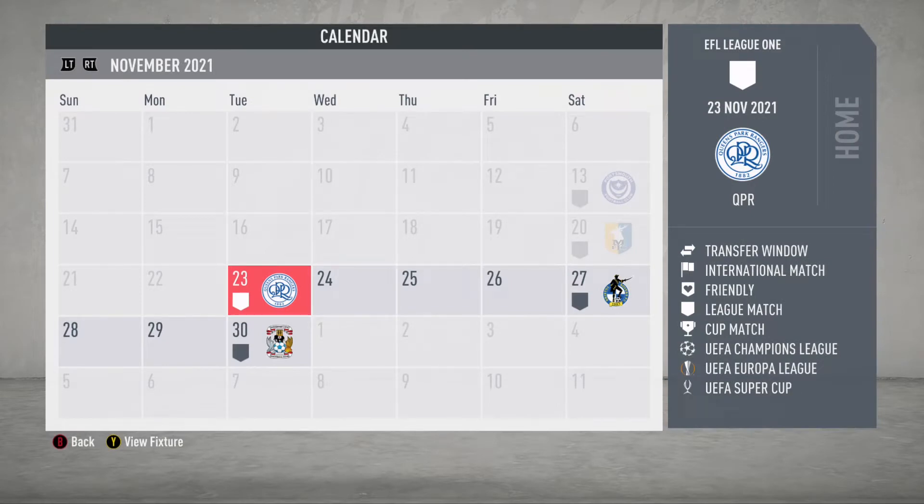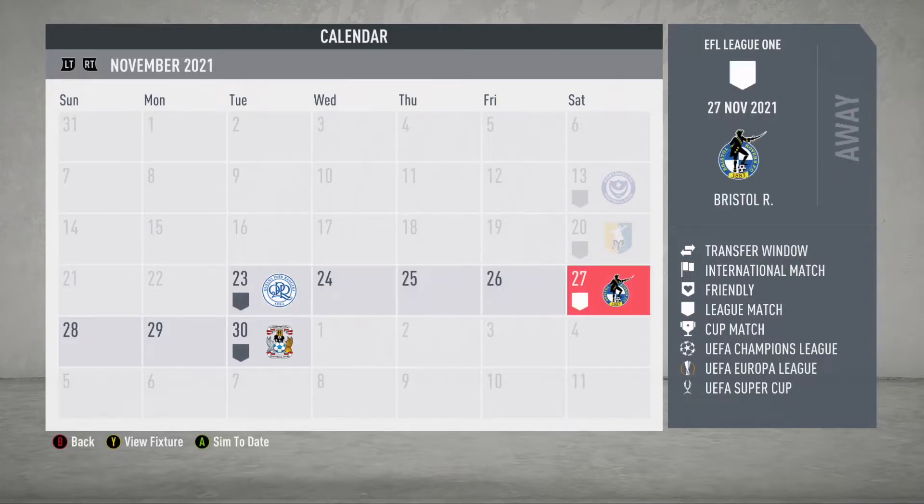Hey guys, this is JB3 and we are back with another episode of FIFA 20 Career Mode Youth Edition featuring Scunthorpe United. We are here at the end of November with a big game against Queens Park Rangers, who are number three on the table. We need a victory to get into a playoff position — we're just on the outside of it. If we can get three points here it'd be big, and then we'll finish up the week against Bristol Rovers.